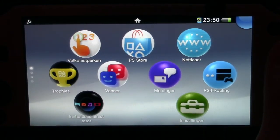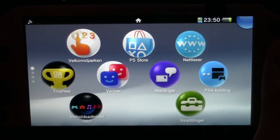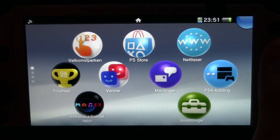This is my start page on my PS Vita. Just a usual welcome pack, PS Store, browser, trophies, friends list, messages, PS4 connection, administrator and settings.